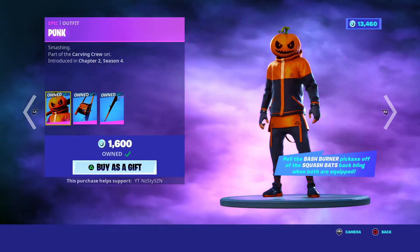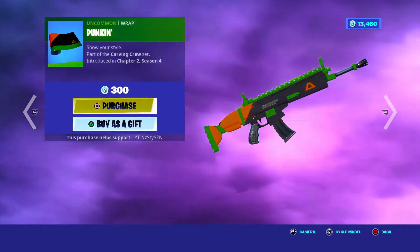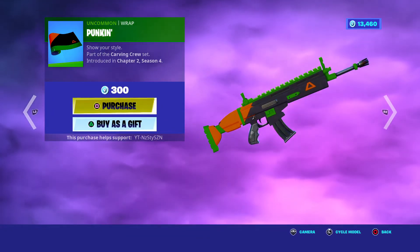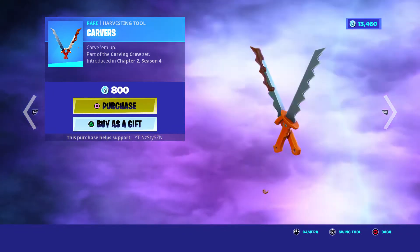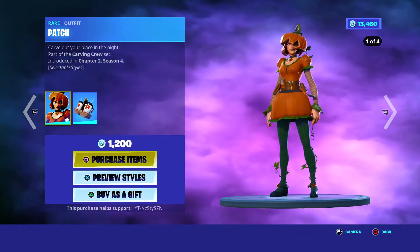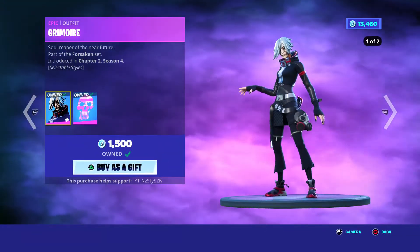We've got the Punk Skin, Chapter 2 Season 4, 1600. Punking Emote is like 300. We've got the Carves Dual Wield, Chapter 2 Season 4, 800 V-Bucks. We've got the Patch Skin, Chapter 2 Season 4, 1200. We've got the Grimoire, Chapter 2 Season 4, 1500.